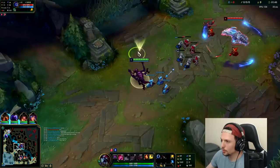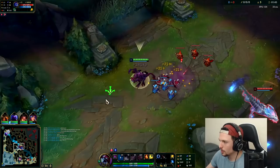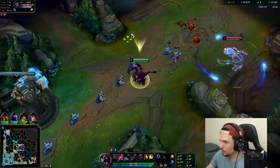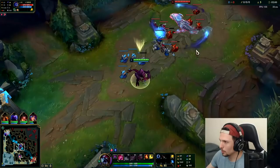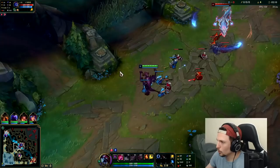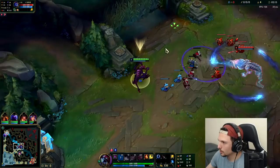Me and him both have Electrocute, so I don't really want to stand too close to him. If I stand up close, I'm going to have problems trying to proc it and then he's just going to hit me with his passive and two autos. I'm going to have to sit back a bit. Whenever he goes in for an auto attack, I can hit him with a Q. His auto animation looks really weird on that skin — it's kind of hard to figure out when he's actually autoing. He's all top, so we've got to sit back a little bit.